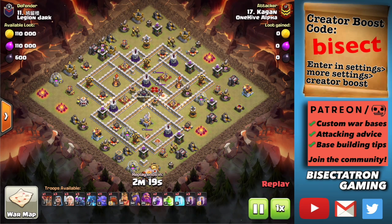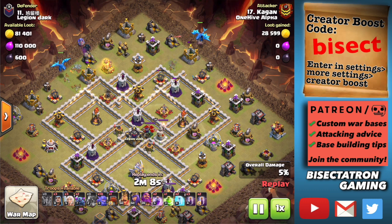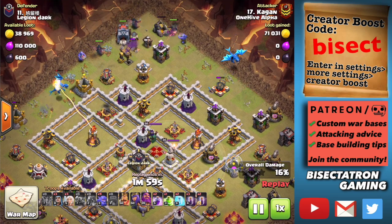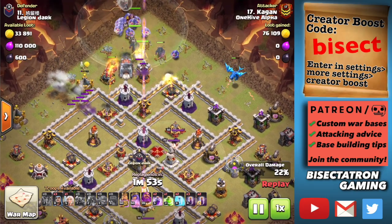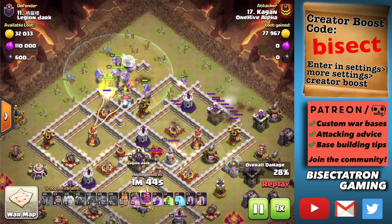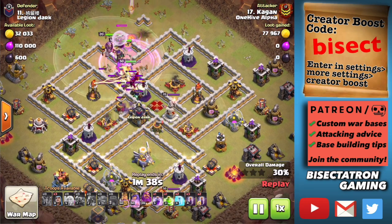What is going on guys? Bisectatron here bringing you today's video. I have a very fun video for today. We're talking about an old classic attack strategy that's making a comeback and why you should look to use it. This is the P.E.K.K.A. Bowbat attack featuring our old friend the Wall Wrecker. We'll talk about why the Wall Wrecker is perfect for this attack strategy, because we haven't seen a whole lot of it lately. It's making a comeback and it's really crushing it at Town Hall 11. This attack really crushed it in this war — we'll take a look at multiple replays showing it.